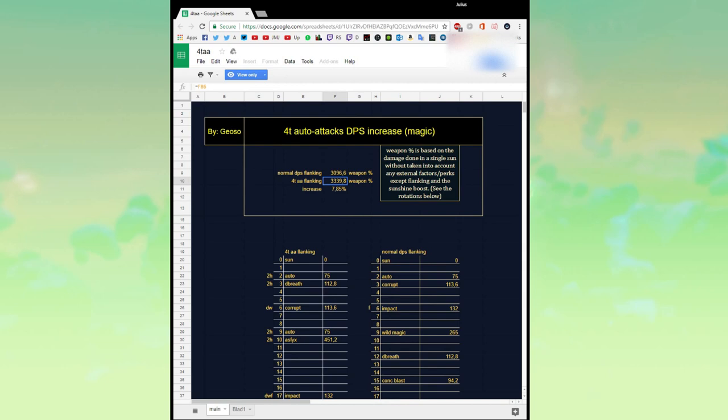Summing up all the calculations in this sheet, you can see at the top that the DPS increase of using 4-tick auto attacking if done flawlessly would be 7.85%. However, almost nobody in-game would be able to do this, and it does change slightly because you have to adjust to the rotations of the boss — you're going to have stalls and have to use defensives.